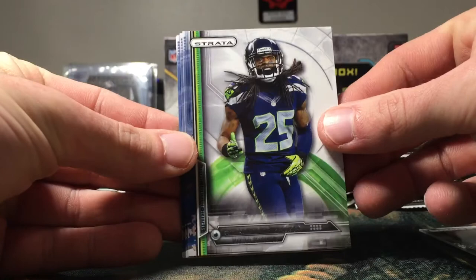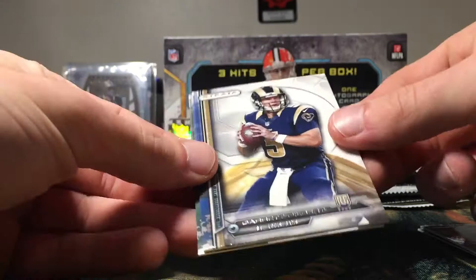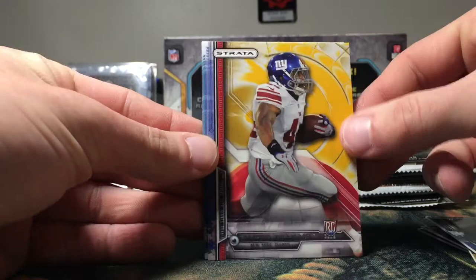We get a Juno Smith, Richard Sherman, Demarius Thomas, Brandon Cooks rookie — I don't know if this is the gold parallel or not, it might be. Garrett Gilbert rookie and a Kelvin Pryor rookie. There are a couple numbered cards in this product; I don't expect to pull more than one or two, but they are in here.